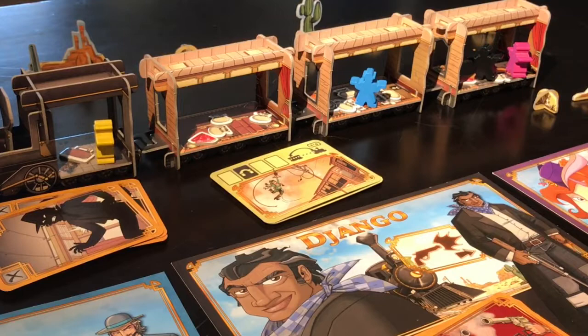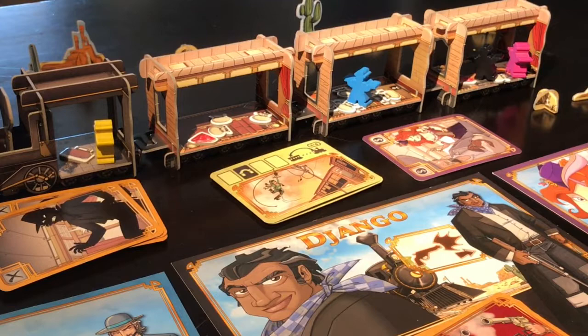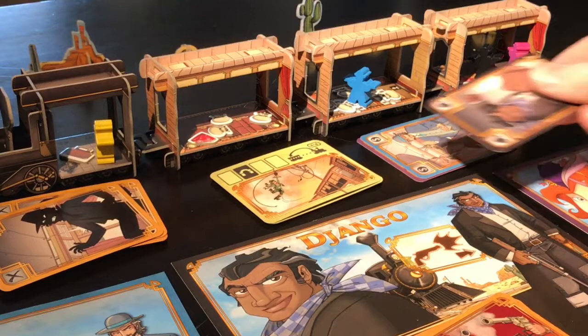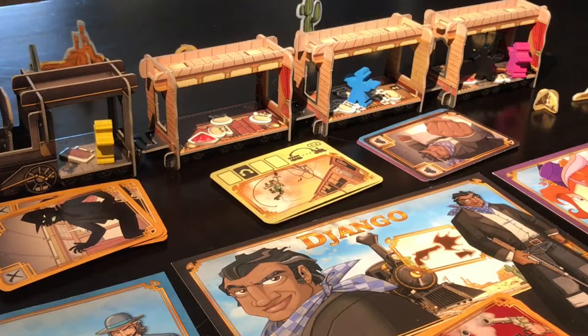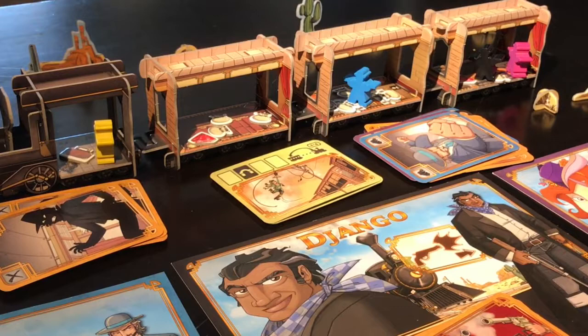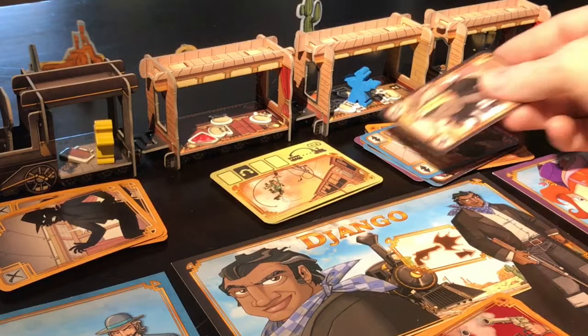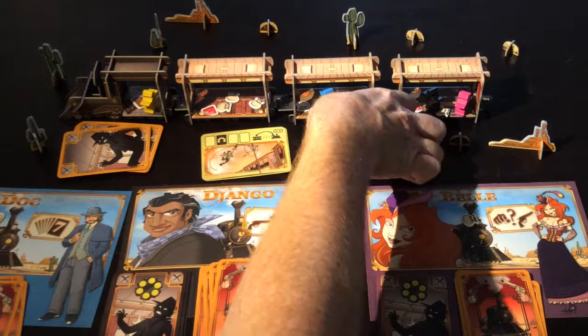So really quickly, pink is the first player, followed by blue, followed by black. Pink will play and Belle will play her first card. You don't do anything until all of the actions have been allocated. Blue thinks he'll do the same. Black doesn't like Belle so we'll do that. The next round we place face down, then we play two more face up. That's the part where we select our actions and now the actions actually happen.